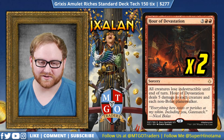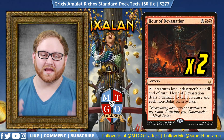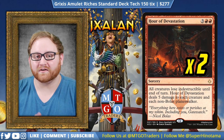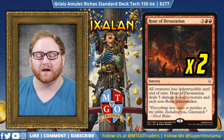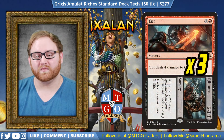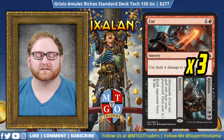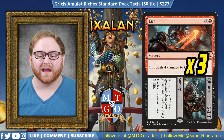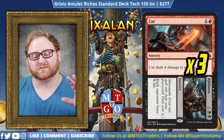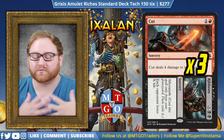Moving on from Glimmer of Genius, we have two Hour of Devastation. The Hazoret Fervent deck in Ramunap Red is extremely difficult to deal with sometimes, and Hour of Devastation with a Primal Amulet is only four mana — a board wipe that kills everything including indestructible creatures. We can also use this against any Planeswalker-heavy strategy. Moving on, we have three Cut to Ribbons — our primary win condition. Play Cut to kill a creature or kill our own creature to generate a treasure, and then in the mid to late game, Ribbons with a flipped Primal Amulet to duplicate it for 10 and then 20 damage for the win.